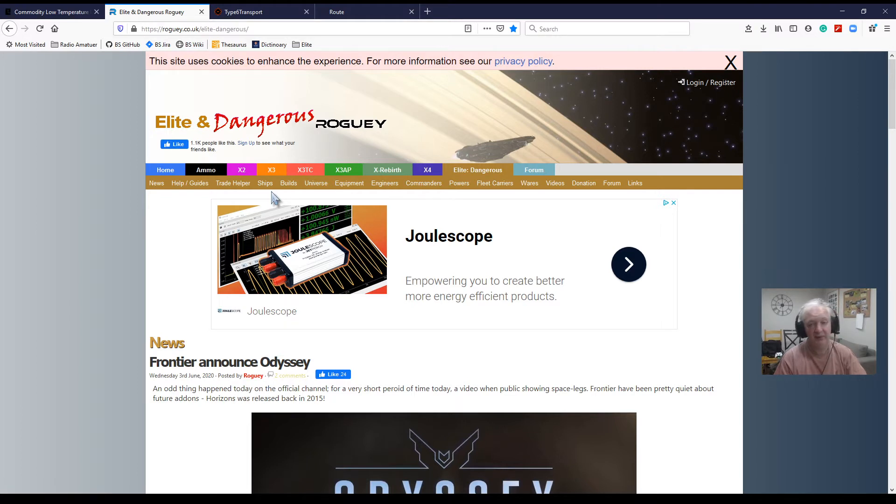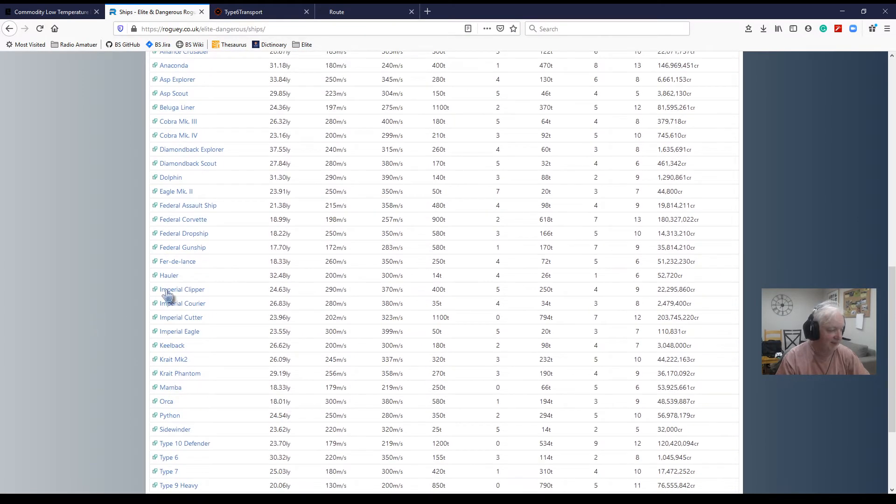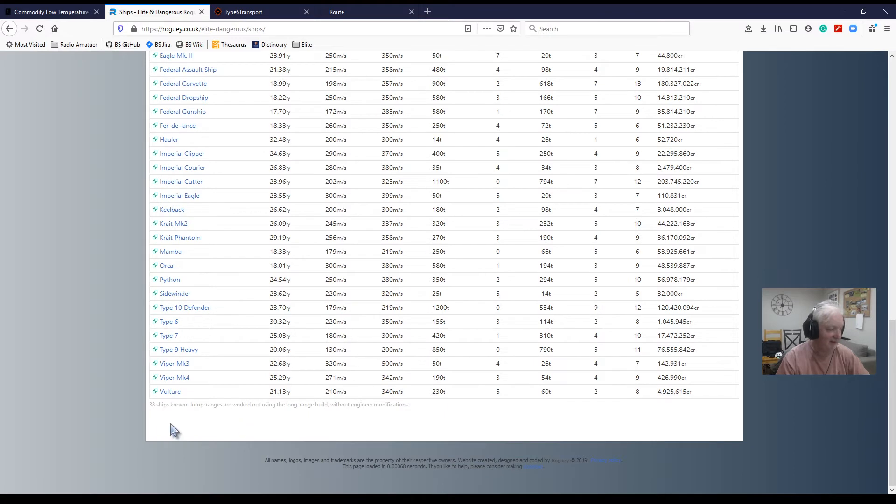For example, I wanted to find where I could get a Type 10 Defender, because that's my next upgrade. I have a Type 9 Transport, but I want a Type 10. So you have all of these categories here — the universe, equipment, stuff, commanders, powers, and other things. But I just went to Ships, and then you get a list of all the ships. That is an awesome ship — that is the Imperial Cutter, very, very good.